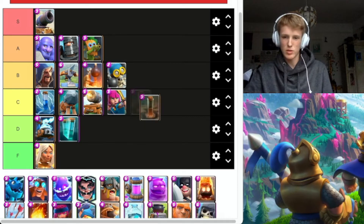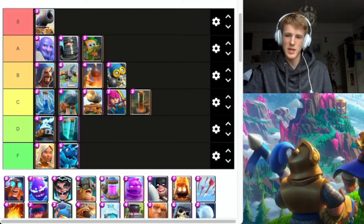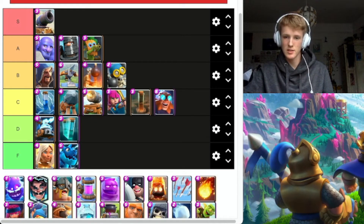Earthquake was good, now it's just okay. Electrodrine needs a buff — it's so bad, hit speed, hit points, anything. Electrodrine did get buffed though, so we're going to put him in C. He's solid, does what he's supposed to.